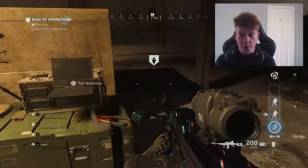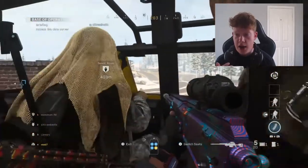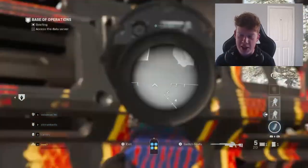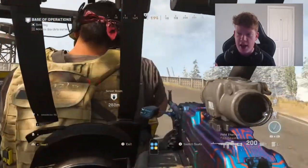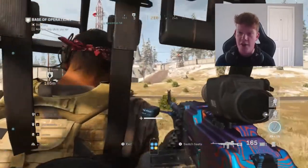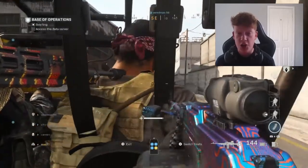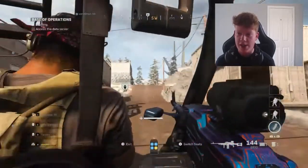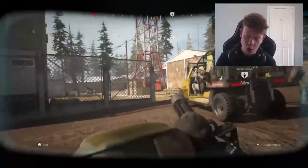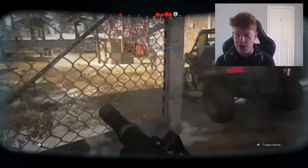When the mission first starts there are snipers you need to take out. A lot of people you play with, for whatever reason, don't like to take these snipers out — and I have no idea why. There are four or five snipers, I think, all in towers. You can see them all from the very start of the mission. You need to take them out because if you're not in a juggernaut suit, they down you in two hits.